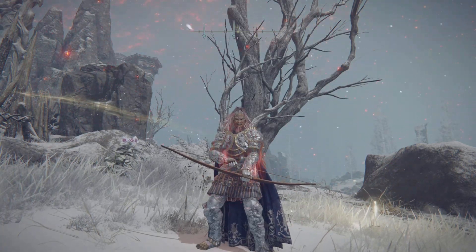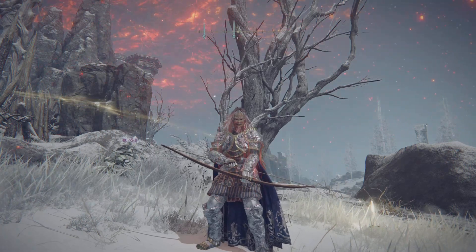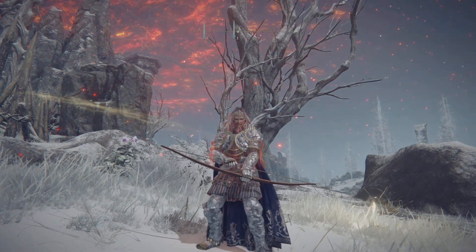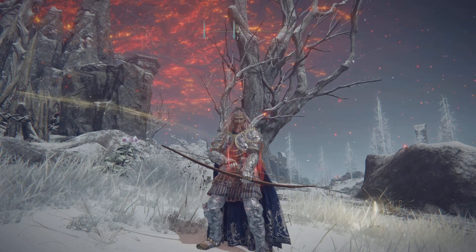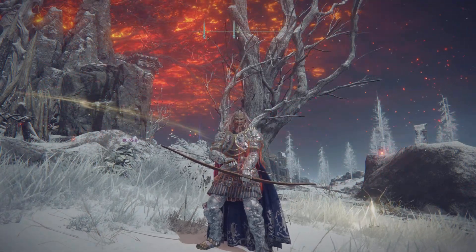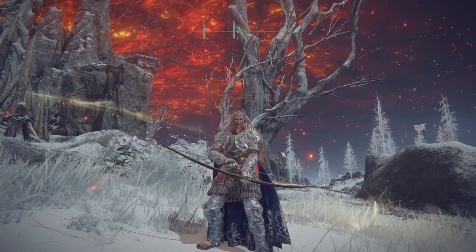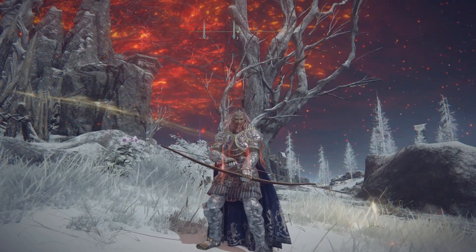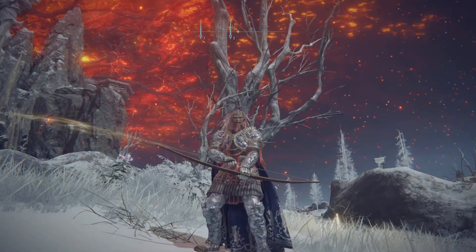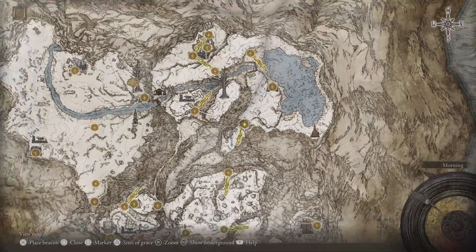Hello and welcome back once again, ladies and gentlemen. This is the Basic Gamer, and I hope you guys are doing well and having a fabulous time. We are here today to quickly check out the location for an Ash of War — it is the Prelate's Charge Ash of War. It actually comes with the Prelate's Crozier hammer, but we are working on a build where we will need it as an Ash of War.